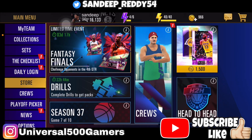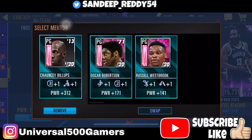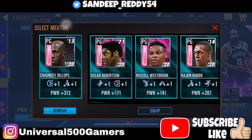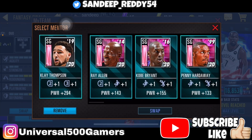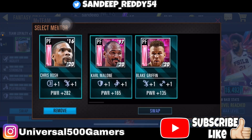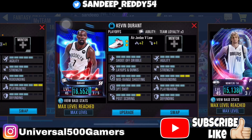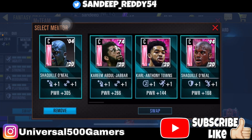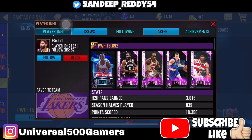Coming to the Fantasy Fans event — before finding any matchups, you need to remove your mentors. Play with your highest power lineups, then remove your mentors and find a matchup. That will help you get easier matchups. In our case, we're using Curry to score triples and the rest of the lineup is higher power.